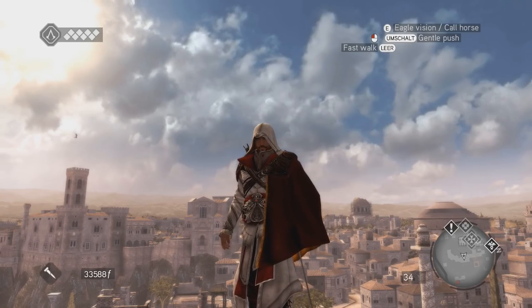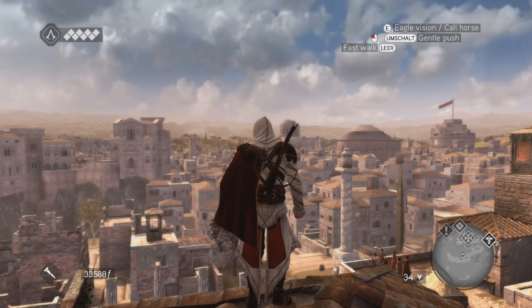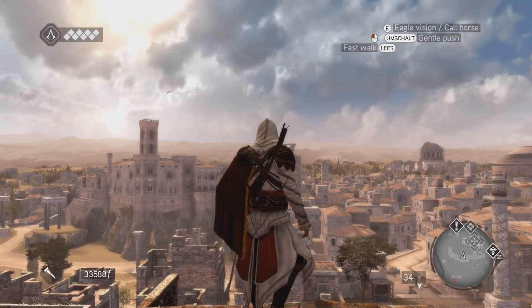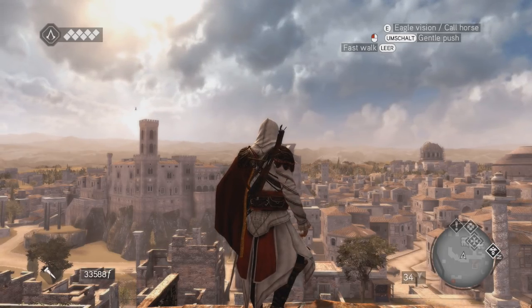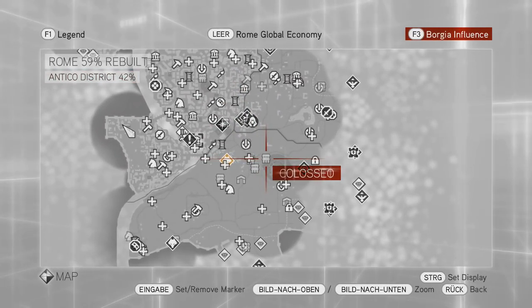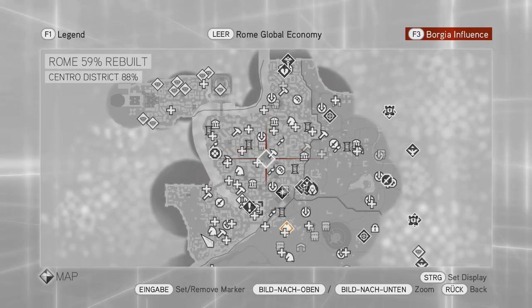Hello everybody and welcome back again to Let's Play Assassin's Creed Brotherhood. It's another day and another beautiful view over Rome. After finishing the previous episode I did some more off-camera work. Since I liberated another Borgia Tower I was able to renovate another Arts Merchant, and the Arts Merchant sold me another treasure map. So I spent some time collecting more treasures and used the money to renovate more shops. I'm currently at 59%, mostly invested into shops. I haven't touched the landmarks so far.